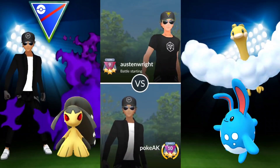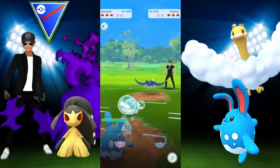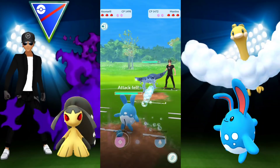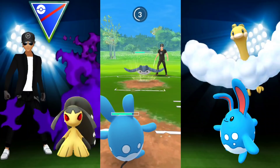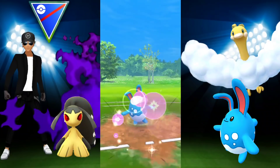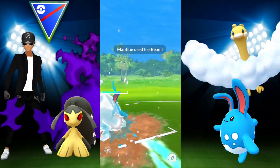Next battle: starting with Azumarill versus Mantine again. Last time the other person won by playing between Bubble Beams and Ice Beams — let's see how this works out. We just keep going for Play Rough and use no shields at all. It doesn't matter if we faint — preserve shields for other Pokémon since Mantine isn't going to completely wipe us out without us hanging on by a sliver. It's looking pretty good so far.